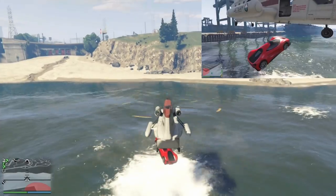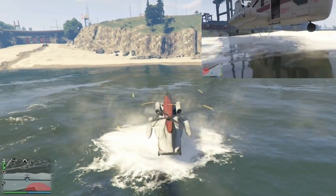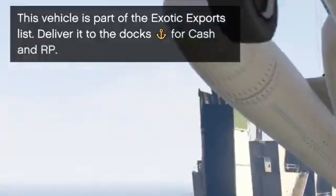You then need to slowly dip the car with the collector inside into the water until you get a message that the vehicle is now destroyed. At the same time the collector will get a message to say that this is an exotic car and can be exported.